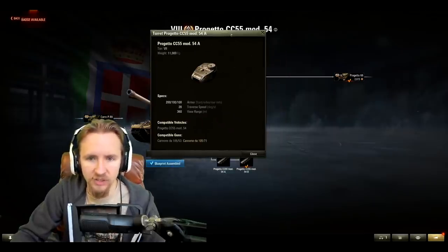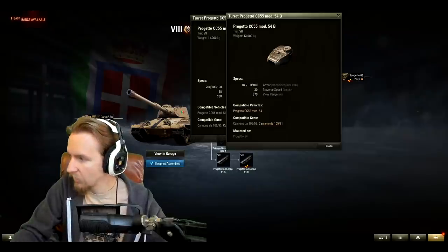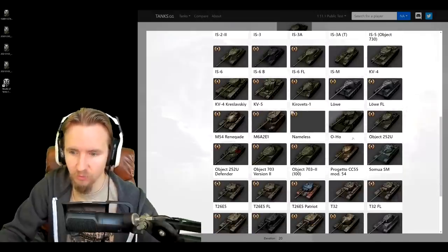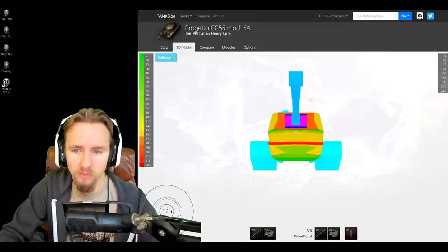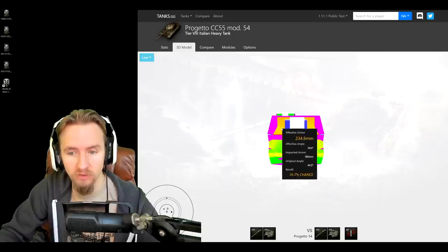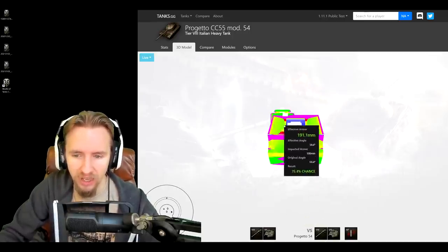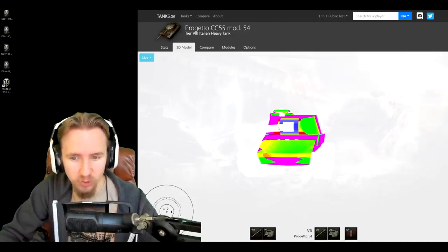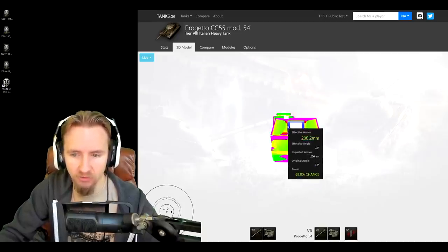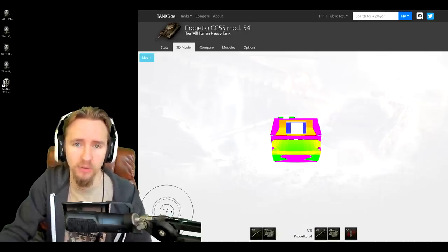When I first looked at the turrets I thought the stock turret had better armor at 200mm, but looking at the armor model, that's not the case. The upgraded turret is only 180mm thick but far more effective - 235mm here with good cheeks that will have auto-ricochet angles as long as you keep the gun pointed at your opponent. The stock turret's cheeks are not angled enough for auto-ricochets, making it incredibly bad from almost every angle. This is definitely a case where the upgraded turret completely changes how you play the tank.